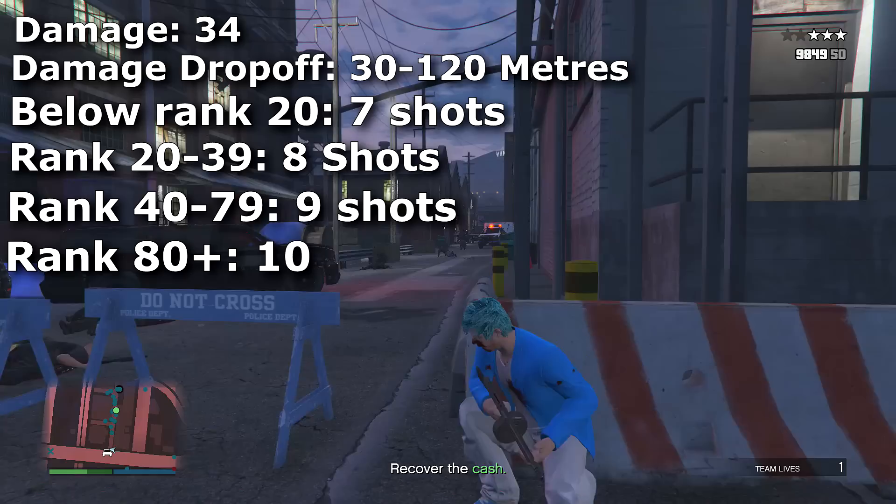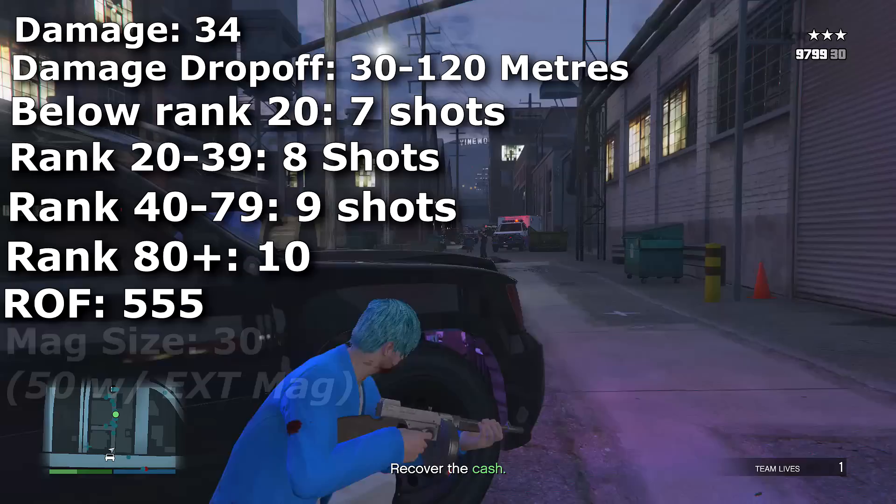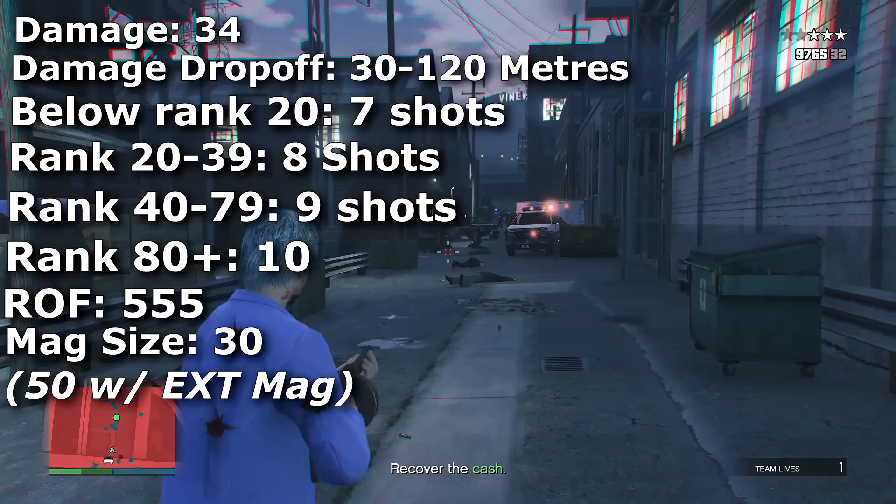It's worse than the MG and the Combat MG because of the recent buff to them, but it's pretty average compared to the assault rifles and the Advanced Rifle. The weapon fires at 555 rounds per minute, holds 30 rounds in a magazine, and 50 rounds with the extended mag. Overall this weapon is actually quite good and I do really like it.